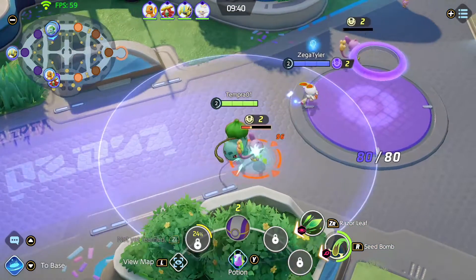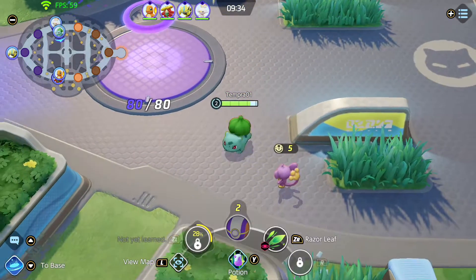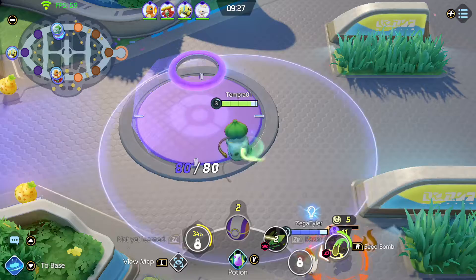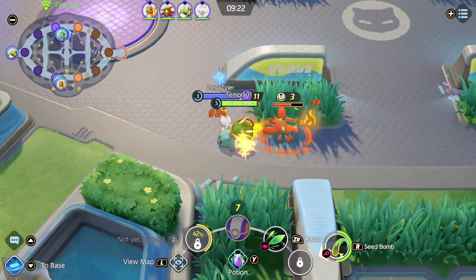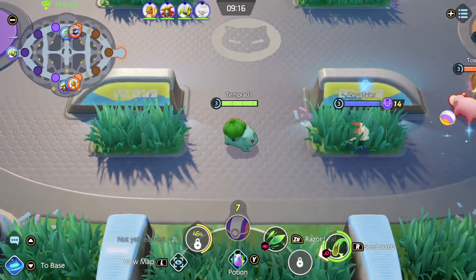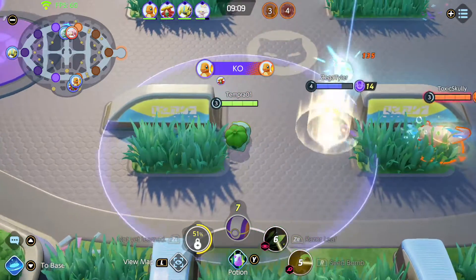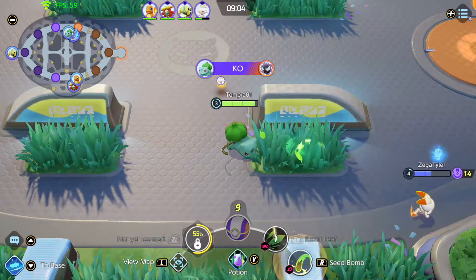From what I can tell there's actually two builds for this — well, there's technically two builds for every Pokemon. I'm gonna be running a damage build this time because the damage is pretty crazy. Apparently Venusaur's passive is to do additional damage based on how low the enemy's health is, which I didn't think was gonna mean a lot, but it does. It really does.